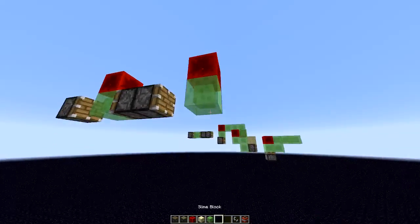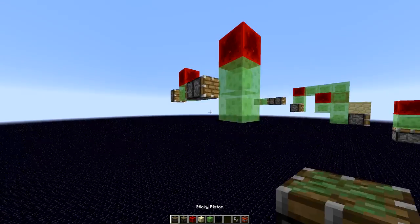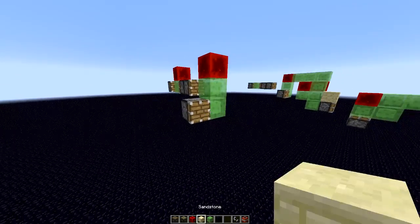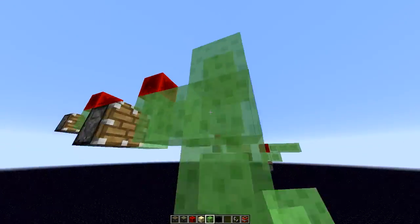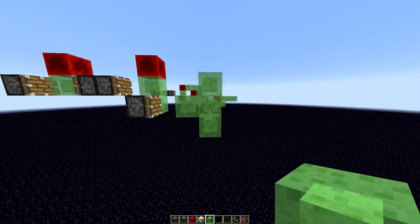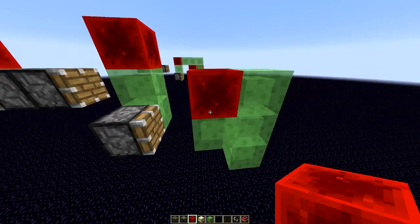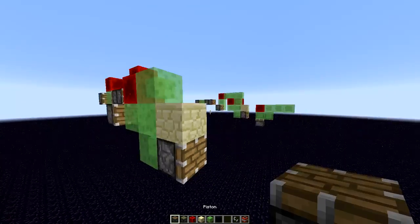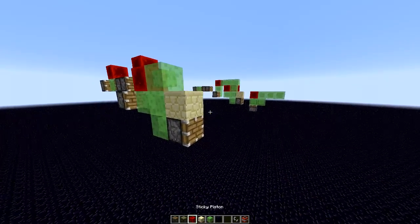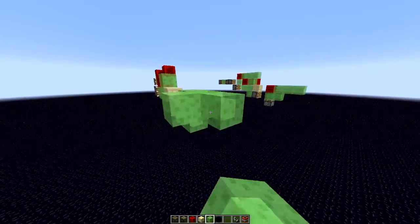Over here you put a block on top of this one, then down one block with another slime block. Next to that one you put a normal piston with a shape of slime blocks just like that. Then put another block right there, a sandstone block, and a normal piston right there. Now you put some slime blocks in this formation right here.